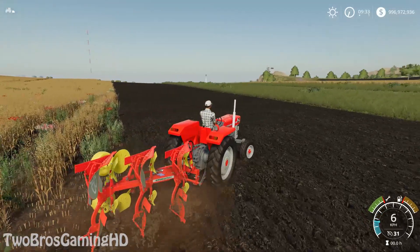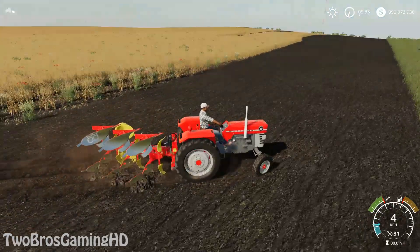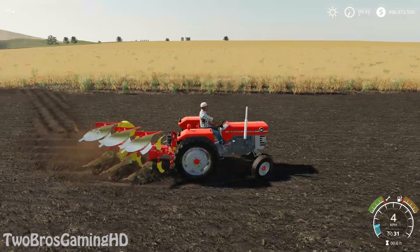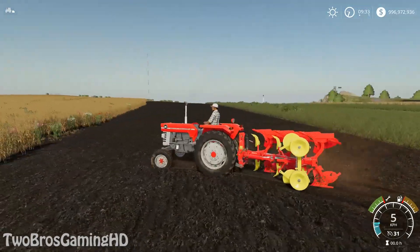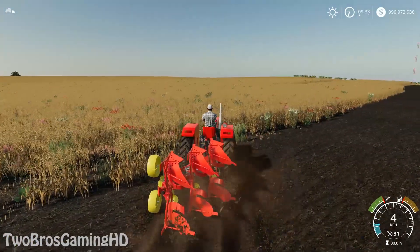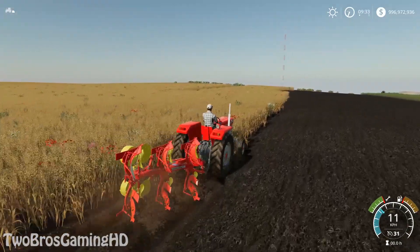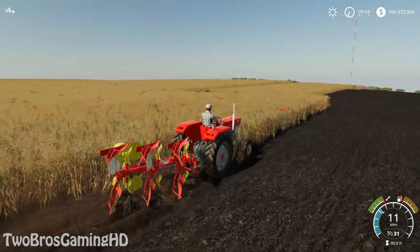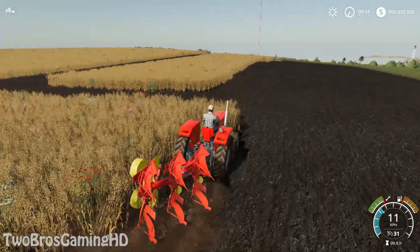When we get out of this soil right here it actually struggles a little bit with some wheel slip. It is because this soil right here is a little bit like you go down in it - it is a little bit slippery maybe. You can see right there the wheel slip is just insane on the left side. But when you get out on the soil with the crops on it, it suddenly gets more steady.